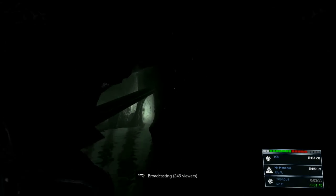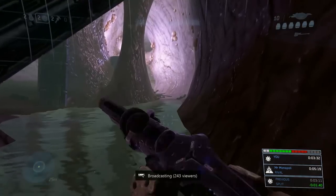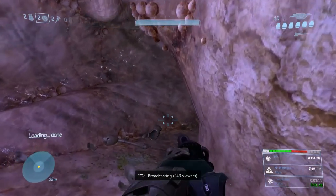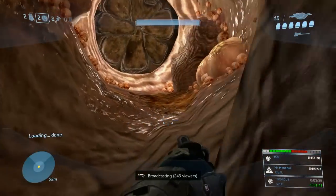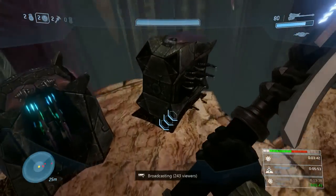Then you want to grab the bubble shield as soon as possible and book it out of there. Now in this hallway, you can actually approach this end of the corridor with better gravity hammer slams during that cutscene, better hits — but I did not do so hot, so I need to practice my technique there.